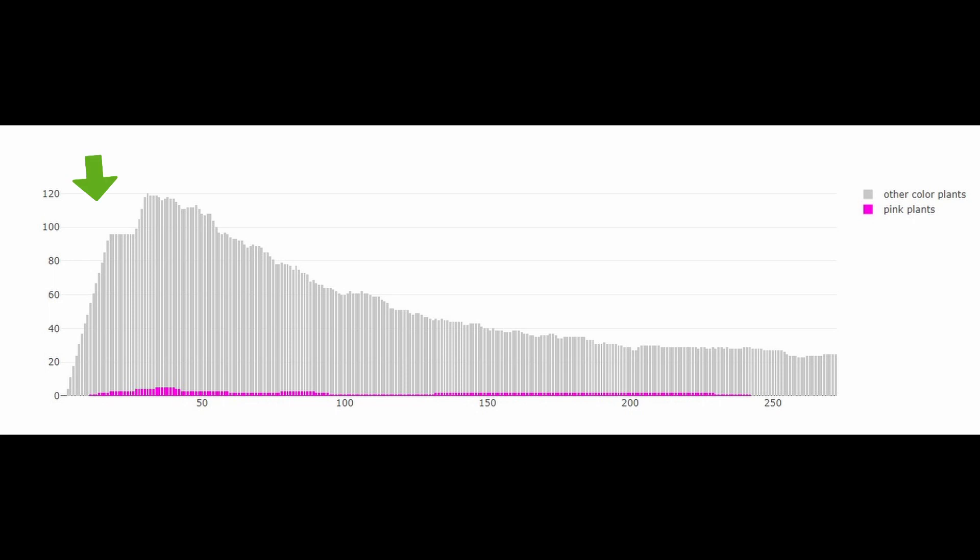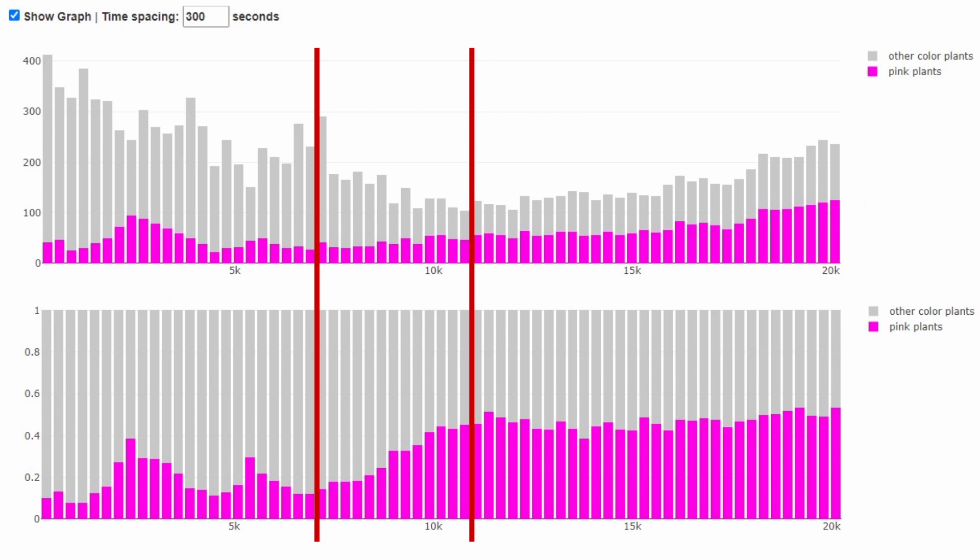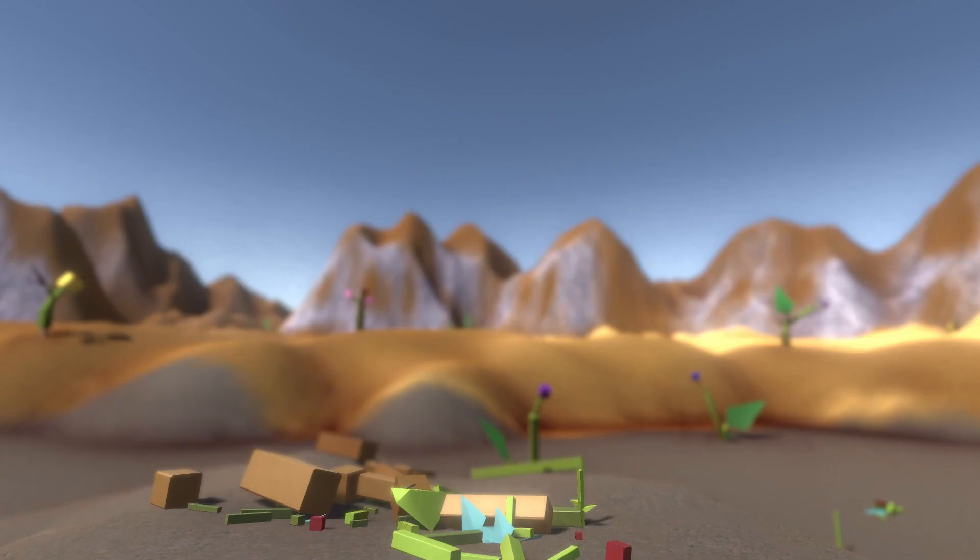For comparison, this is a population graph for another simulation with no towers at higher resolution. The first part is me spawning the initial seeds, then as expected the population goes down until reaching an equilibrium. So after that equilibrium point, pink flowers do start to appear more and more — so maybe I can control evolution after all.